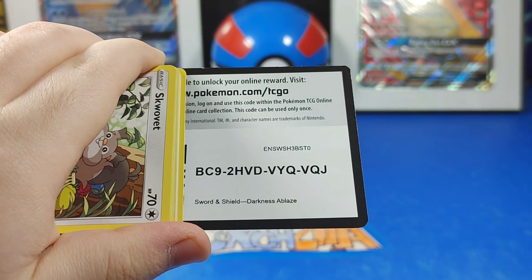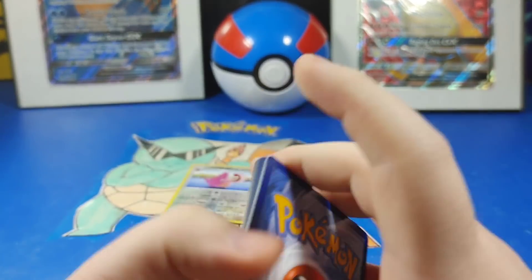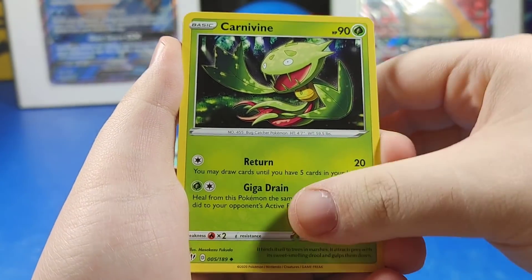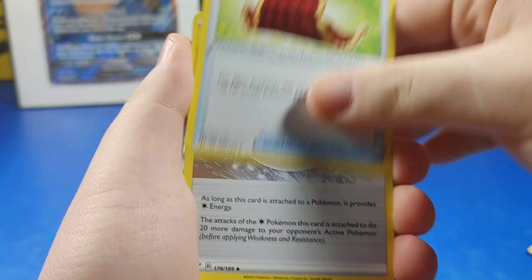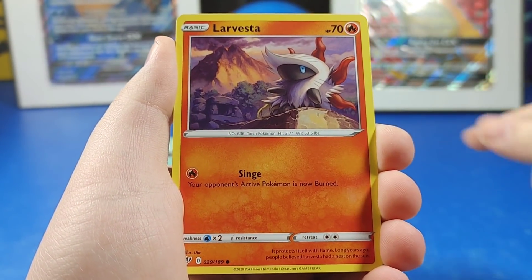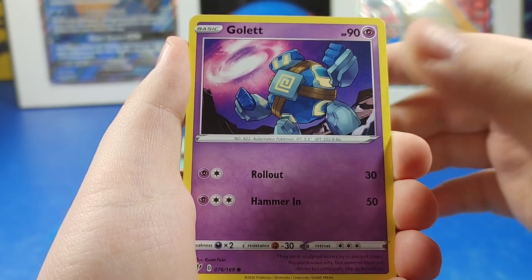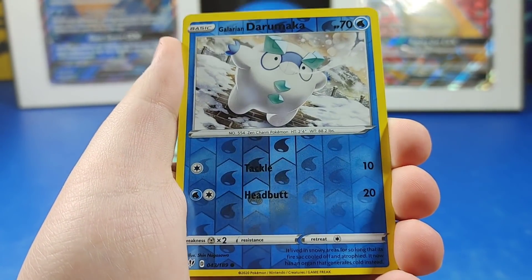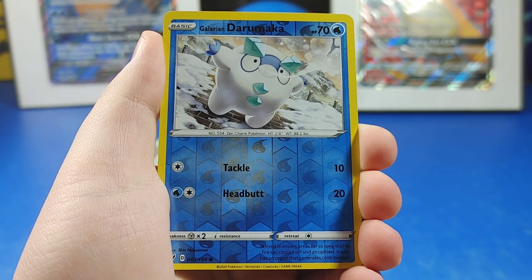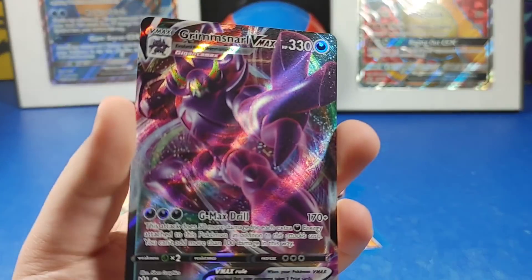Good card pull! Alright, here we go — we have Water Energy, Carnivine, Cape of Toughness, Powerful Energy, Squalbit, Spinneret, Larvesta, Hippopotas — is that his name? Hippopotas, okay — Skullет, Durant. Wait, is that a Durant? No, that's a Galarian Duraludon!